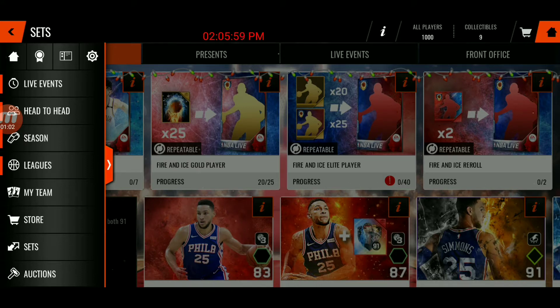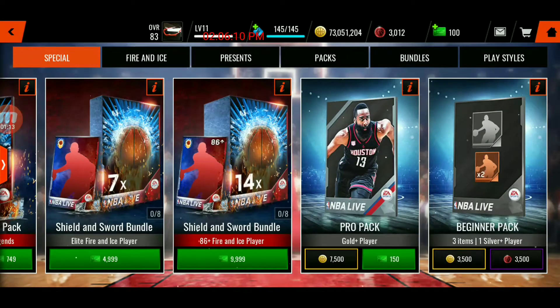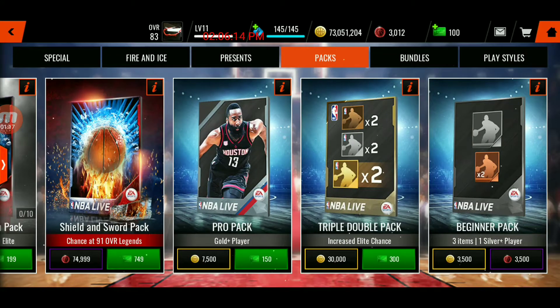Clay Thompson went for like two mil, or actually a mil, because he went down. And then I just sniped some really good players — my first snipe was like an 86, one of those fire and ice ones, and it went for like two mil. Let's get into it — we're gonna do a rundown of all these packs: increase elite chance pack, triple double pack, let's get it.